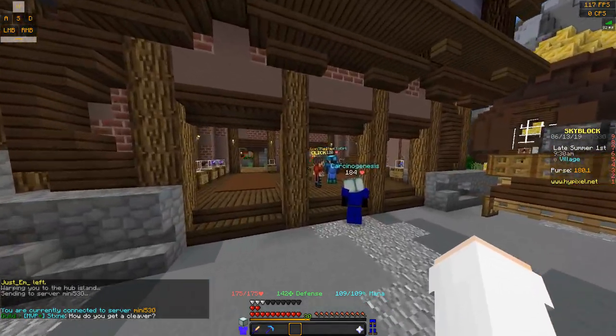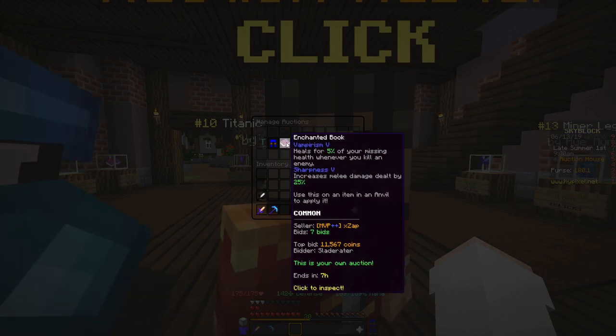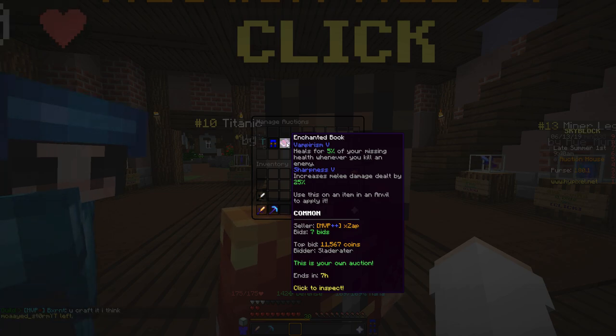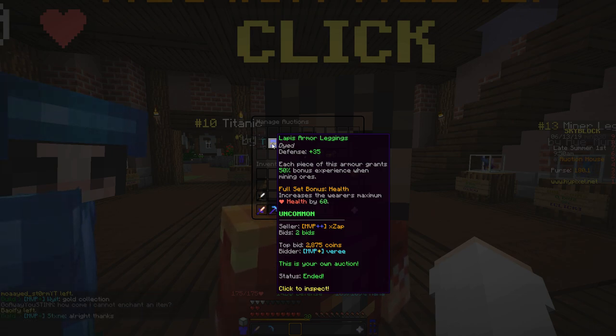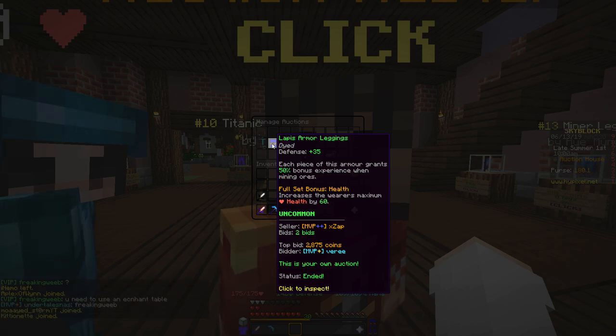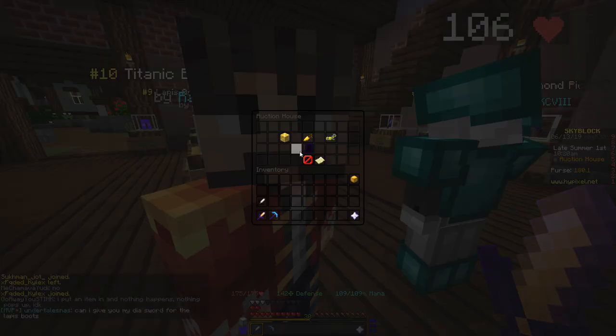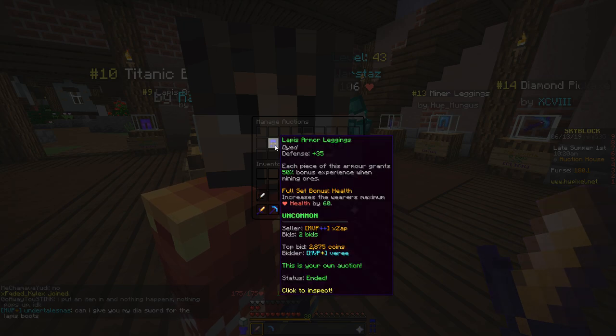One of the other ways you're going to be able to make money — this isn't as reliable — but you can sell things on the auction house. I have a book selling right here and it's going for quite a bit with seven hours left on the bidding. One thing that is pretty easy to sell is lapis armor. When you're down in the lapis mine, like you could be grinding for XP or trying to get your lapis minion — if you get any extra lapis armor, you can put them on the auction house and they'll sell for a decent amount. It's not a ton, but it helps you out.